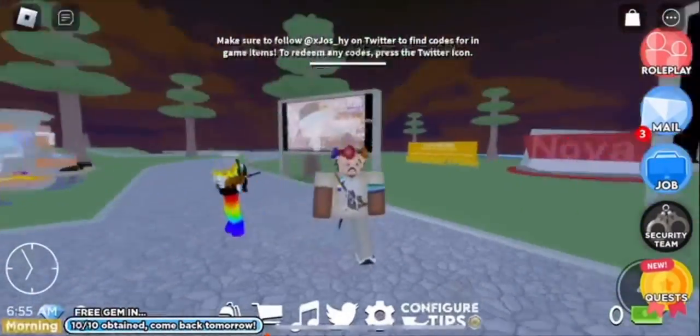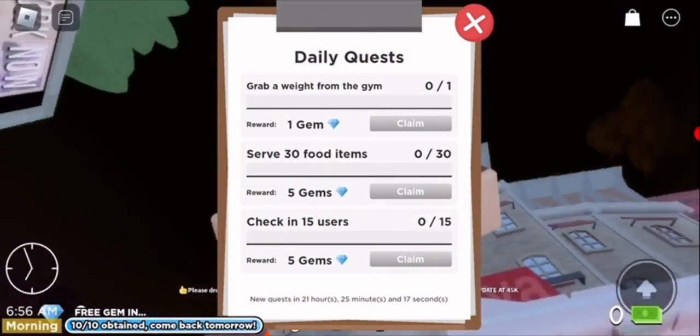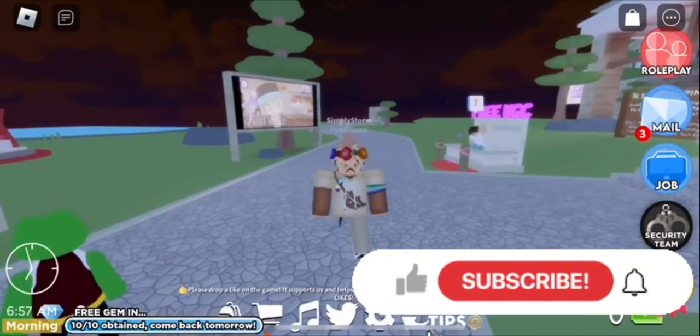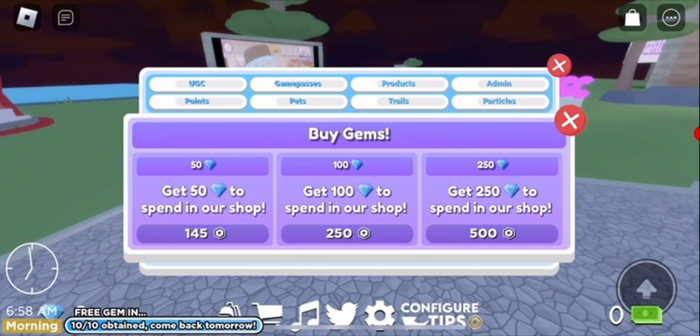Hey everyone, welcome back to the channel. In this video I'll be showing you how to get the Halloween demon pal in the Nova Hotel UGC event. To get this you need 50 gems — you get around 10 or 11 a day, so it could take a few days. There are 6,000 in stock, but you're able to purchase it for 50 gems.